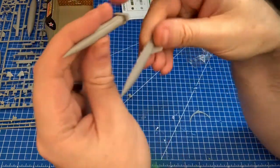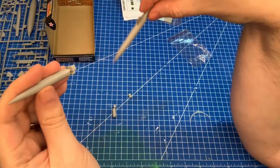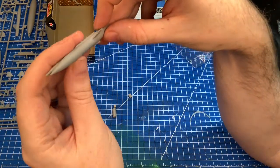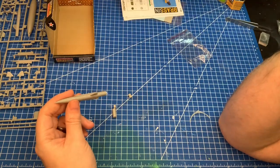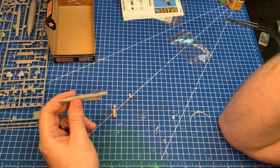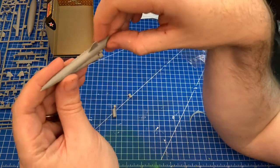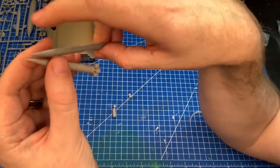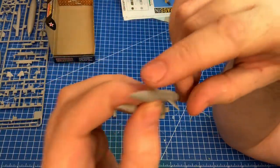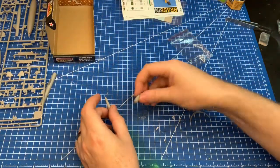Again, really nice rivet detail, solid and no seam lines. Comparing the resin to the plastic from the kit — the resin is definitely finer and more detailed. When you add all the photo-etch and decals it's going to look really nice. The plastic versions are acceptable, but the resin is definitely finer. The plastic ones also have seam lines to deal with and come in two parts versus one piece for the resin.